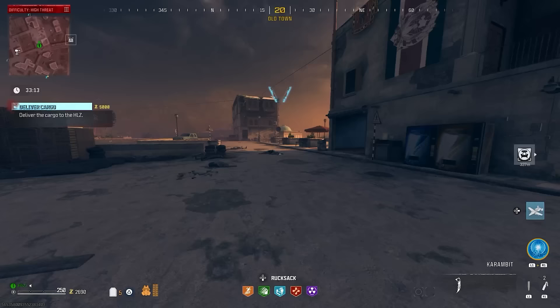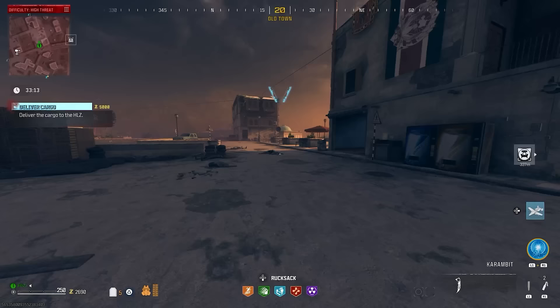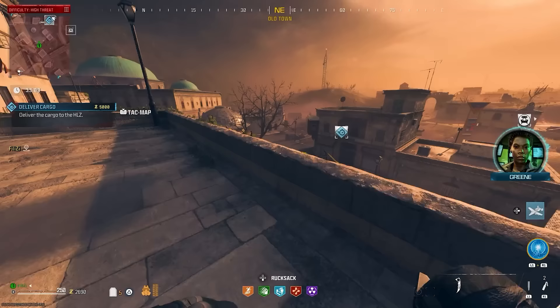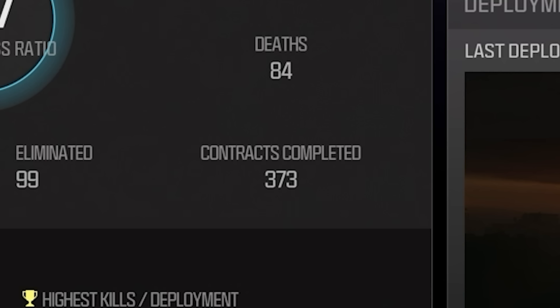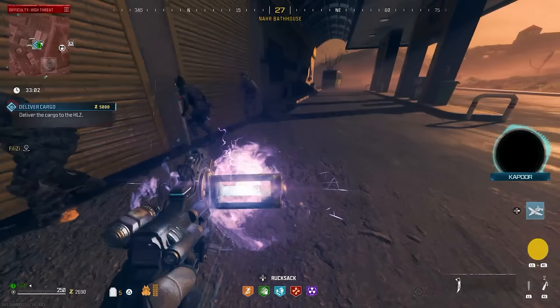Moving on to why you probably cannot unlock them — the hard truth is it is all extremely RNG based. So apart from the mission ones, everything else is down to your luck, which really sucks. Personally, I have built up 3 days, 17 hours, and 52 minutes on this game since its release, and I have completed 373 contracts inside Modern Warfare Zombies, which is the only way you can unlock schematics outside of the acts and missions.